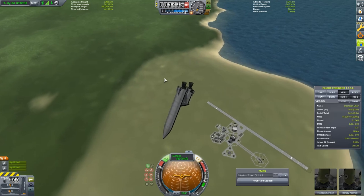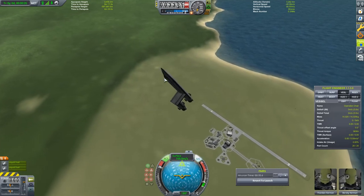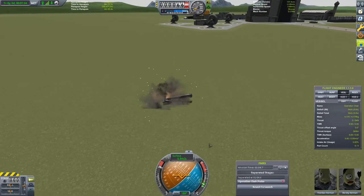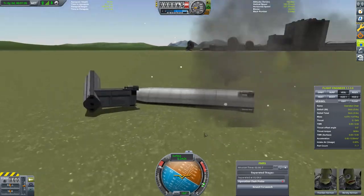These tendencies don't matter when one realizes the pristine safety of the chair. Despite impacting the ground at over 150 meters per second, not a single kerbal was killed.